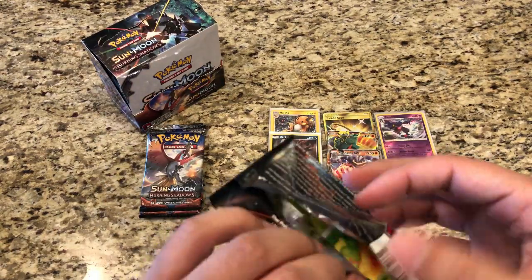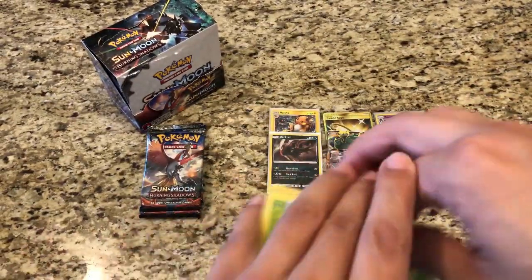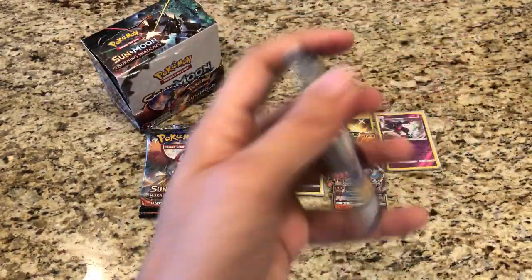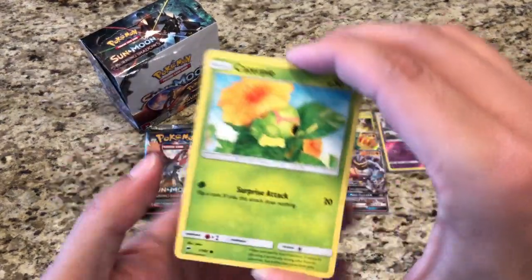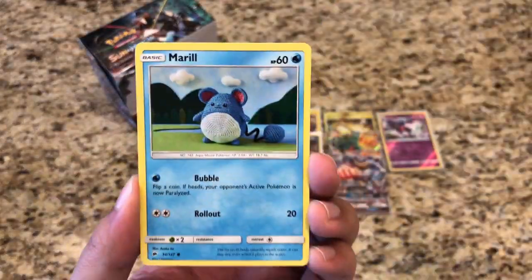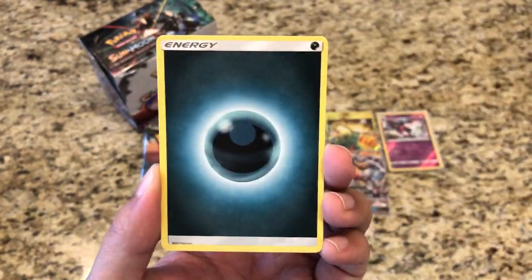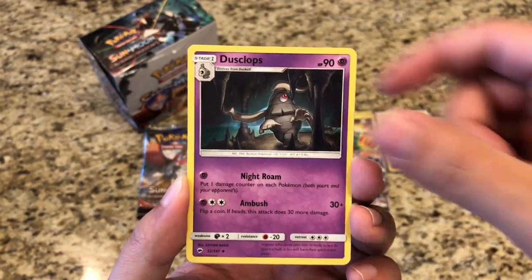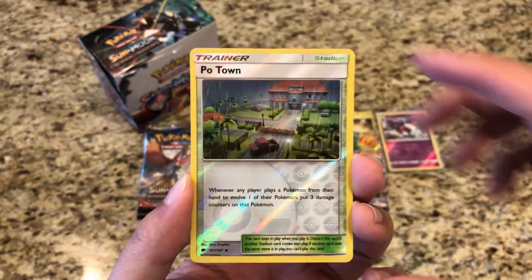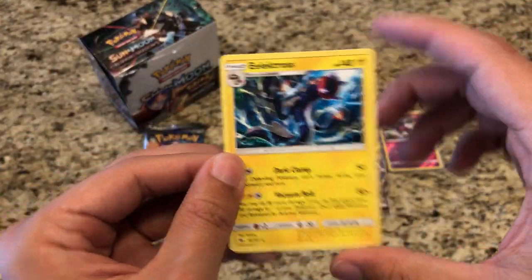Maybe we'll do a Super Premium from Shining Legends and a Super Premium from Dragon Majesty — we'll see. Pack thirteen: Caterpie, Marill, Rhyhorn, Sandygast, Hoothoot, Dark Energy, Tormenting Spray, Charmeleon, Dusclops. Reverse is a Potown, and our rare is a regular rare Electivire.